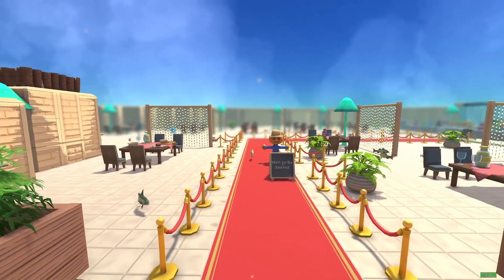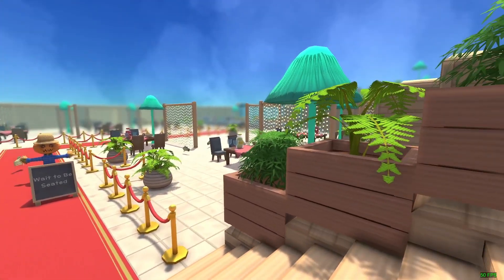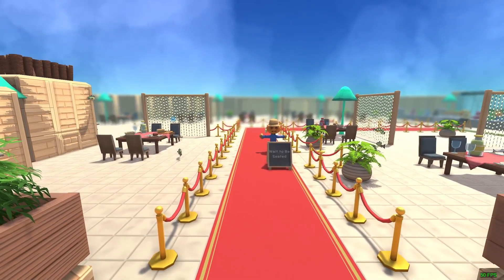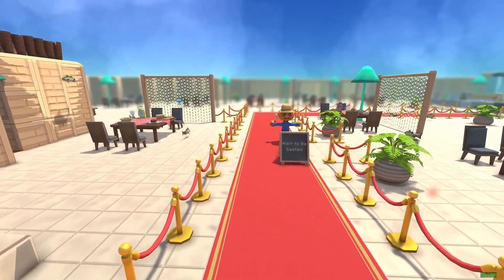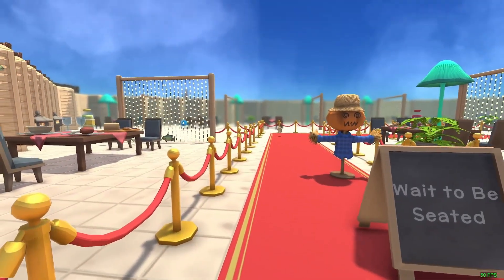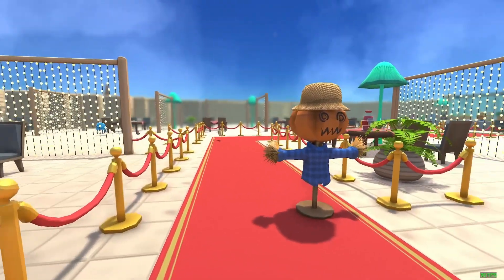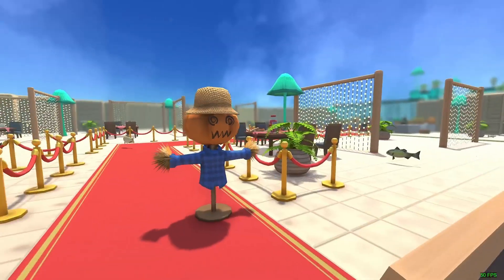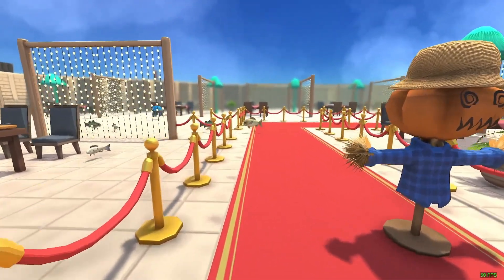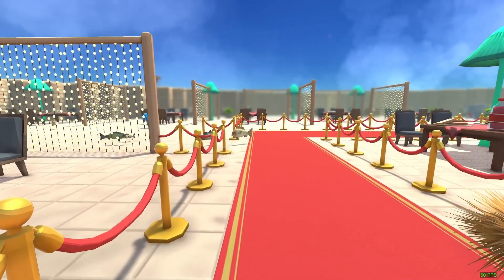This is the underwater restaurant, so we'll go for a slow walk around. We'll go down the stairs and you wait here to be seated by the waiter, who will take you to your table where you have your food and your drinks, and you can have family and friends joining you.